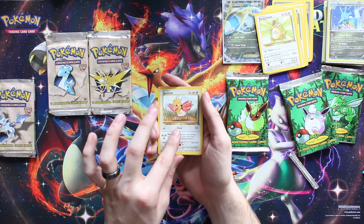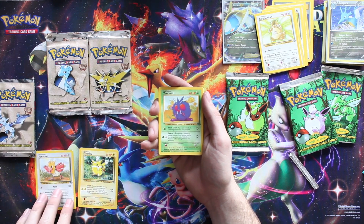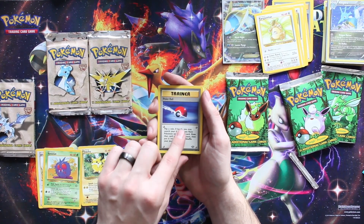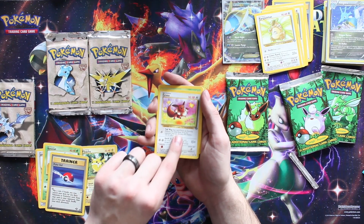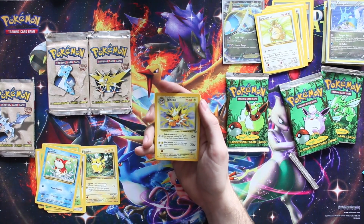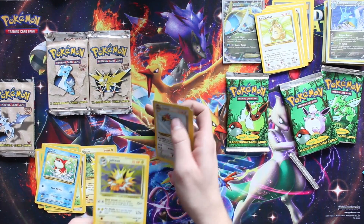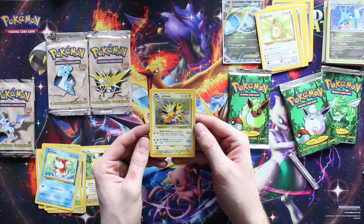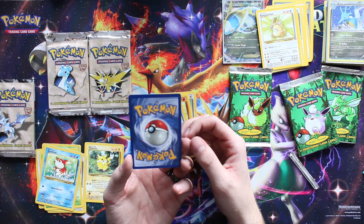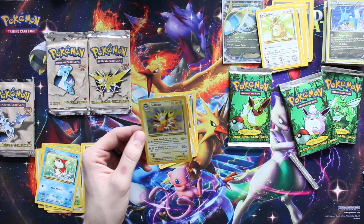Starting off with a Spearow. Got a Pikachu - keep that one, that Pikachu art is one of my favorites, like a realistic background with a chubby little Pikachu. Venomoth - I like Venomoth and Venonat, some of my favorites. Another Eevee, Bellsprout, Goldeen. Oh yes - a holographic Goldeen! I do not have this one, I only have the non-holo version. This one is literally perfect. The centering is slightly left to right but it might be better than the Lapras I pulled.